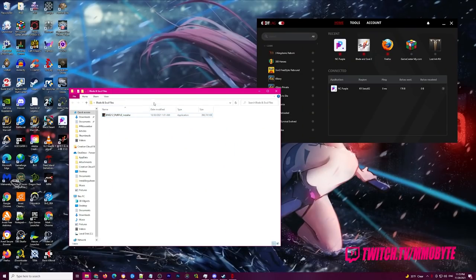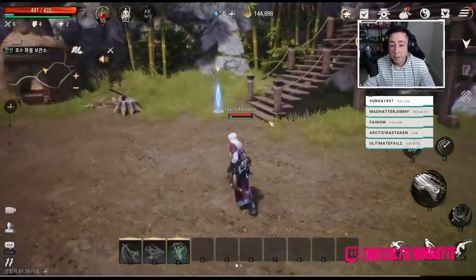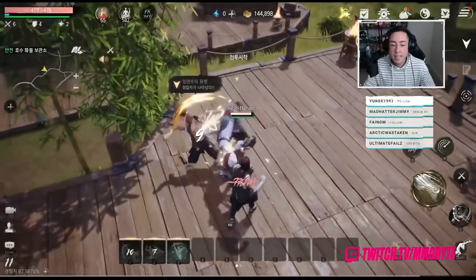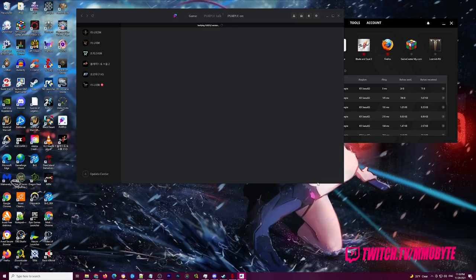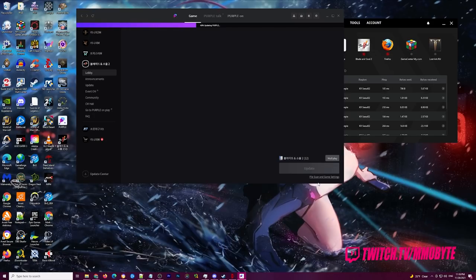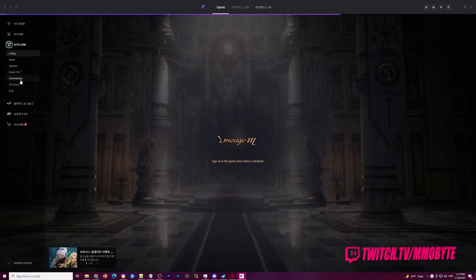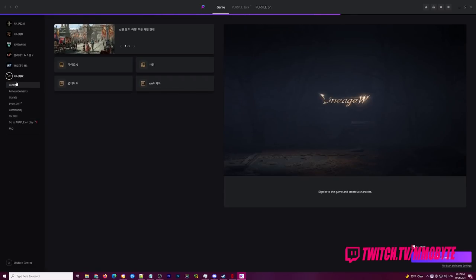Click that link, sign up for an Exit Lag account, and boot Exit Lag up. You're then going to want to locate both the NC Purple and the Blade & Soul 2 options in the list on the left, and have them added as active connections. This means that whenever you boot Purple up, it will connect you directly via a Korean IP, and when you log into Blade & Soul 2 it will do the same. With Exit Lag open, relaunch Purple and choose an option to log in. Purple is going to run a fairly large update. If you use the VPN correctly, you will see a list of games on the left in Korean, including Blade & Soul 2. Depending on your connection, the update can take a while — it took me approximately 15 minutes.